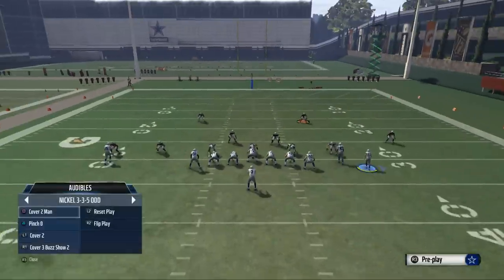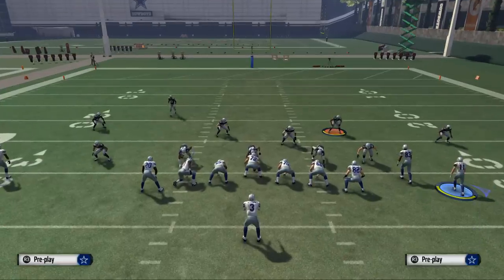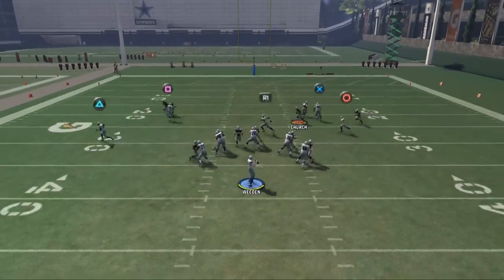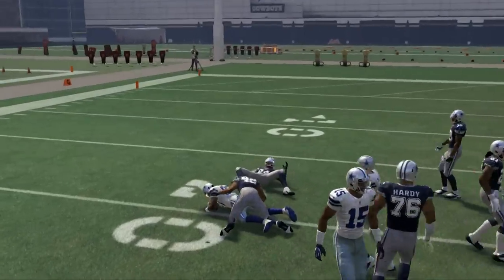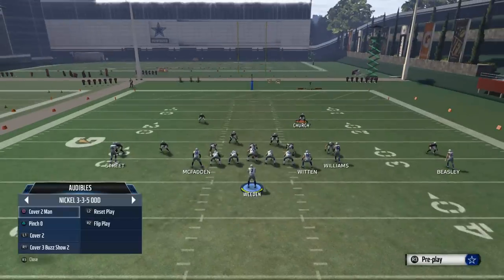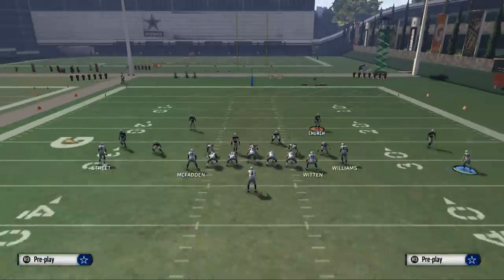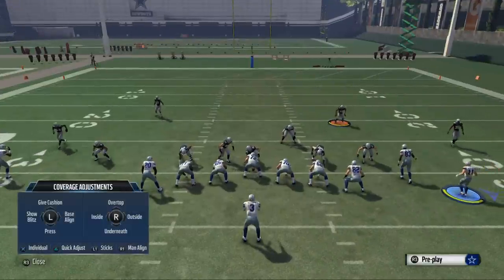Against the man Blitz, first and foremost, against man pressure, your first reader is always going to be Williams. Against man coverage, you're going to be able to hit that drag right over the middle of the field — quick drag right over the middle, easy hit. Now what guys will do to stop that is they will man align and press coverage.